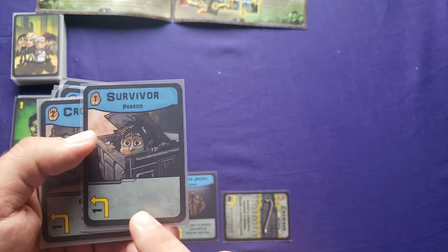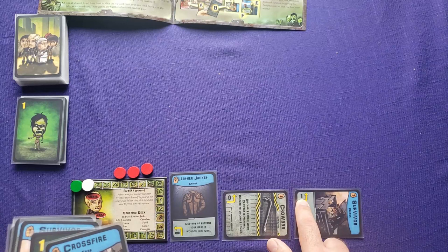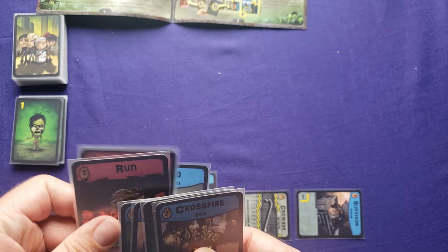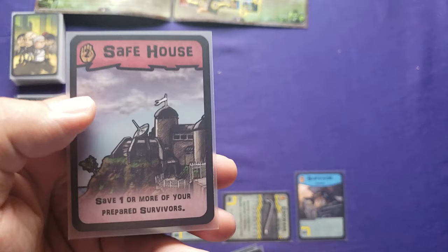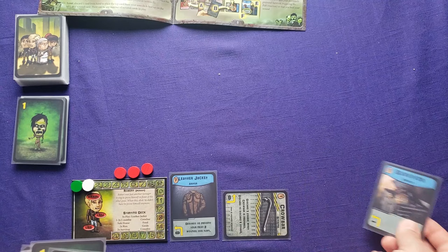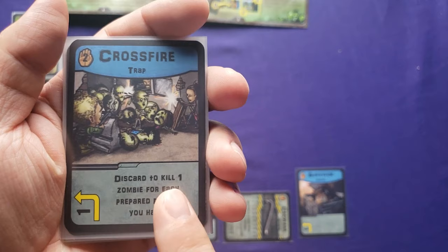These are the survivor cards — they're used for being saved with the safe house card. They come into play unprepared with a cost of one to prepare. When you pay a cost, you discard one of your cards from your hand. So if I discarded a run from my hand, I get to prepare the survivor. Later, when I play a safe house — which saves one or more prepared survivors — I can save as many as are in the upright prepared position. You also have traps you can deploy, costing one to prepare, and discarding to kill one zombie for each prepared person you have.